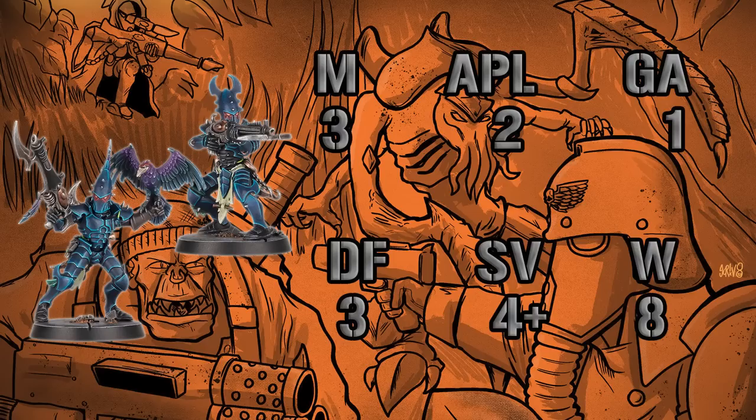For the operatives in general for the Hand of the Archon, everyone has free white movement, two APL, free defense, a four-up save and eight wounds. That's the general body — that's the Eldar body of a kill team.